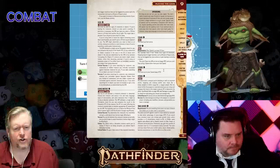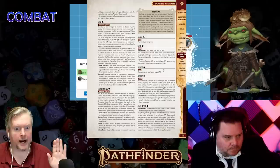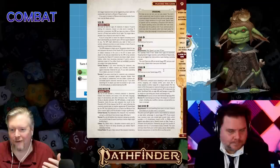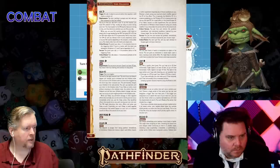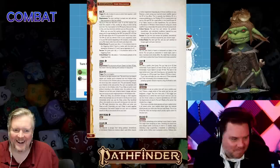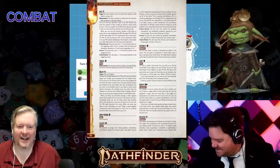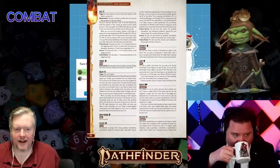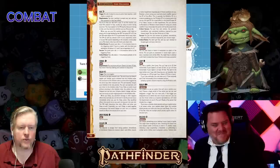Step says you move five feet without provoking reactions. Crawl says you move five feet while prone, but you still provoke attacks — not an effective way to get around. Delay is a free action at the start of your turn that lets you take your turn later; you remove yourself from the initiative order and can jump back in after someone else's turn.